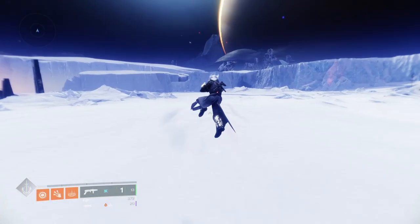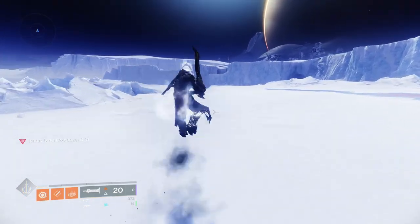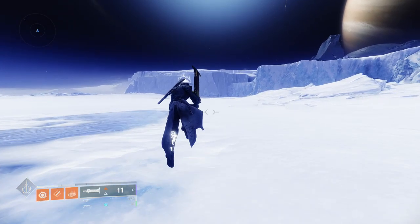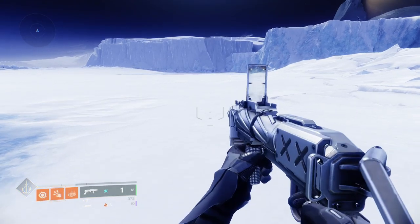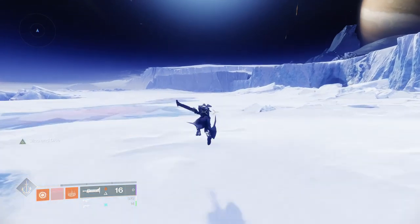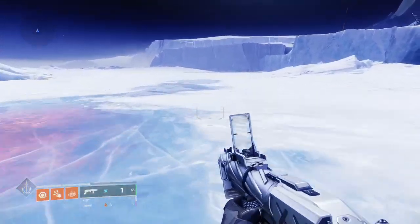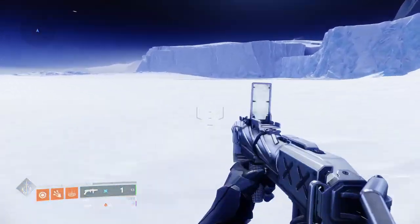Lastly, I'll go over sword skating, which is another way to gain some speed without using a sparrow. To do this, you'll just need a sword. First, jump, swing your sword, and then mid-swing switch weapons, which will conserve the momentum of the swing, and then you can either glide out of that, or glide and do an Icarus dash combo. You can also scroll wheel jump afterwards to conserve speed as well. Using Lament's charge swings can also help to give some extra speed when compared to a normal sword, but is not required.